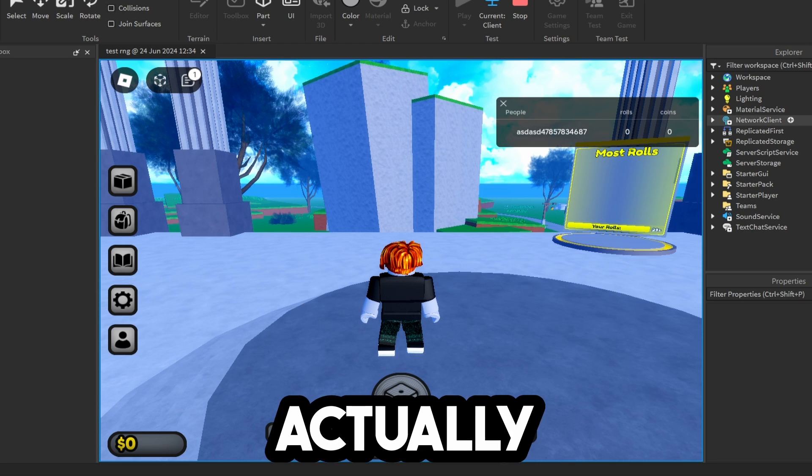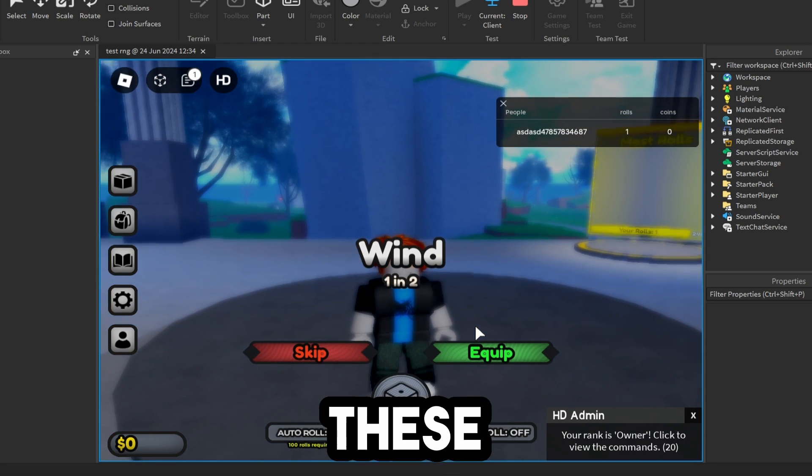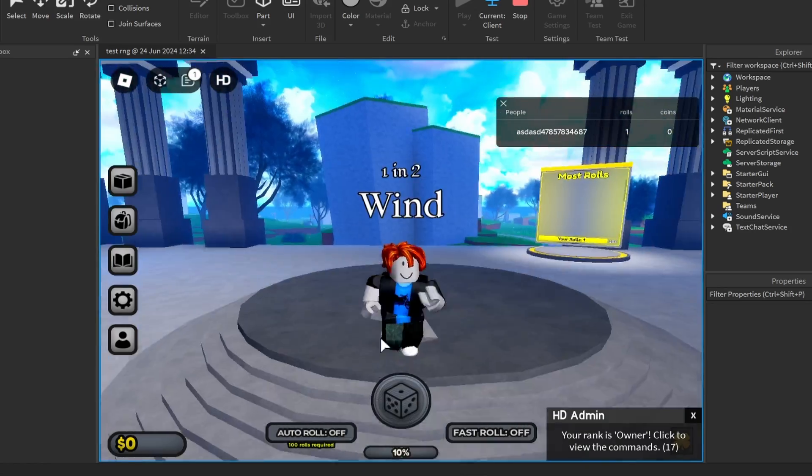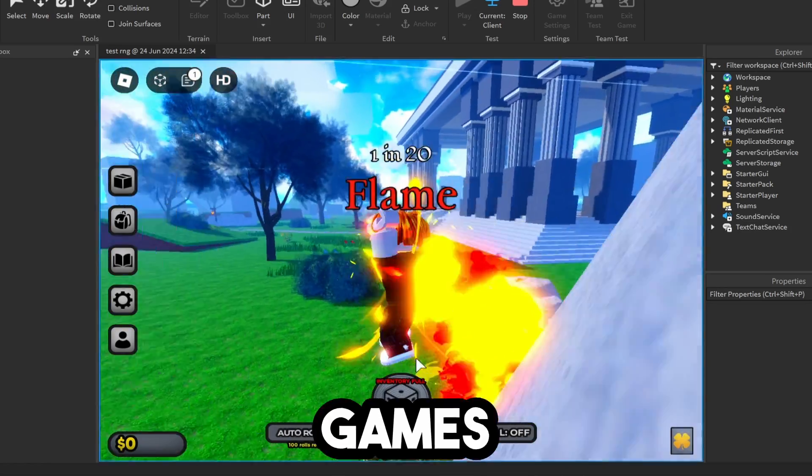Now you can see our leaderboard actually pops up with Rolls and Coins. I'm going to click on Roll, and as you can see it's going through all these different ones. I also have the owner thing — there we go, I can roll again. Just be very careful with what games you upload.